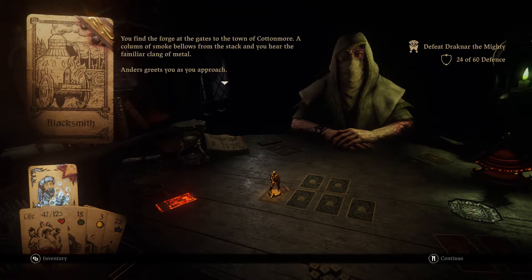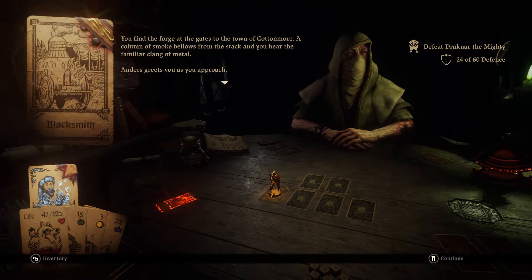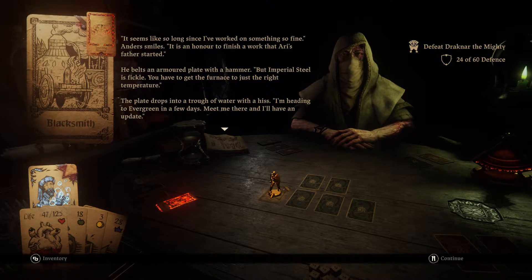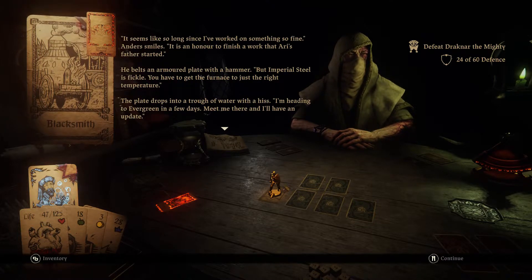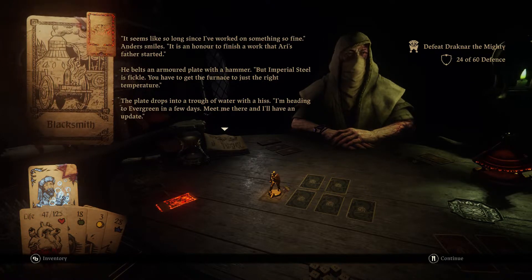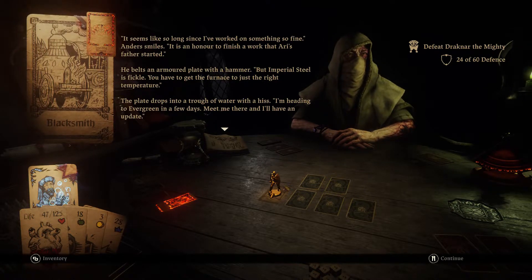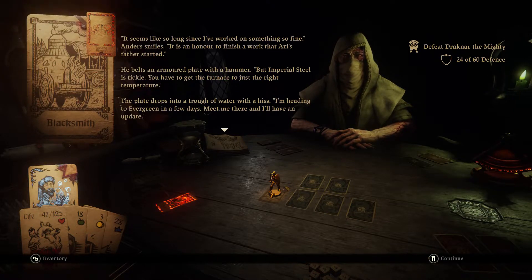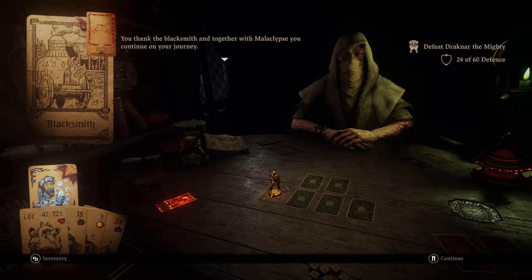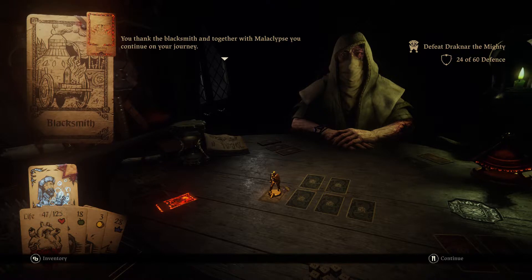You find the forge at the gates of Cottonmoor. Anders greets you: 'It seems like so long since I've worked on something so fine. It's an honor to finish a work that Ari's father started.' He belts an armored plate with a hammer, but Imperial Steel is fickle — you have to get the furnace to just the right temperature. The plate drops into a trough of water with a hiss. 'I'm heading to Evergreen in a few days. Meet me there and I'll have an update.' You thank the blacksmith and continue on your journey.